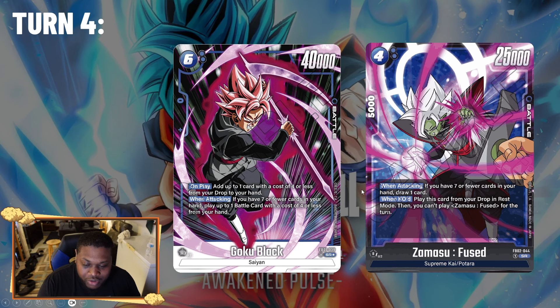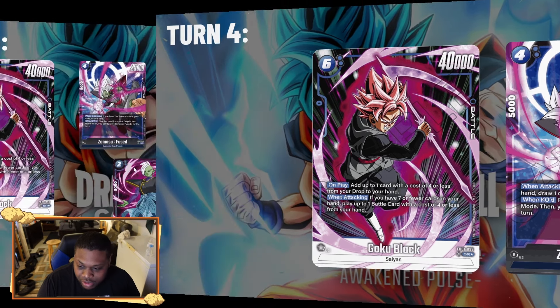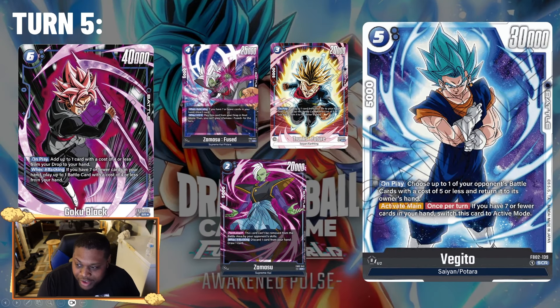When this Zamasu Fuse gets KO'd, you can play it from your drop area in rest mode, meaning your opponent has to kill it twice to remove it from the field for the whole turn. The only color that can really deal with it easily is red, because red can negate its power to zero — the game mechanic kills it instead of KO'ing it, so you won't get the on-KO effect.